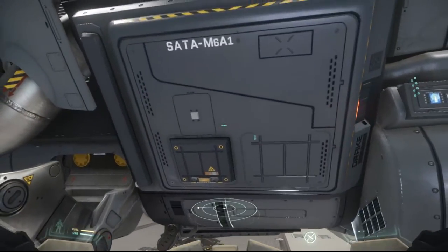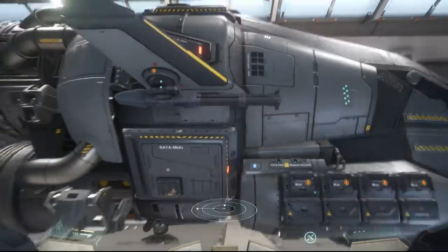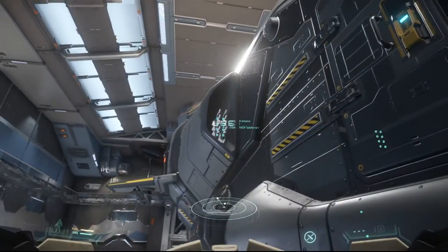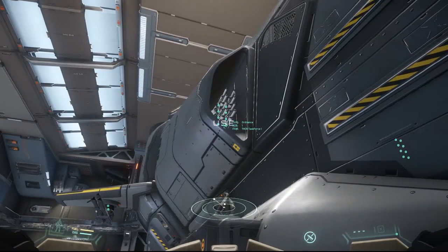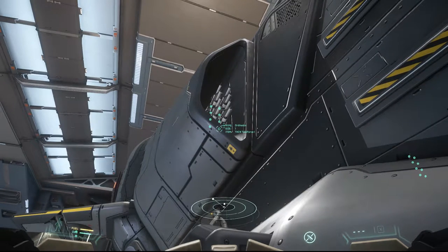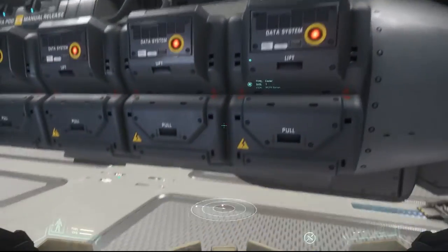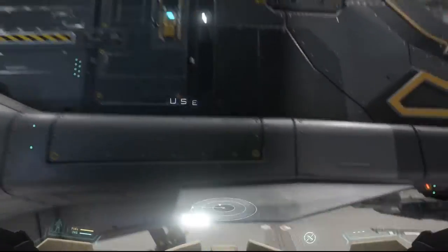Here we've got some panels where you can probably get inside as an engineer to repair stuff or recover data. We've got some small guns, and here we've got some nice missiles — I'm counting at least eight size-one missiles from the THCN Task Force 1 ordnance. And here we've got the data systems, which we can't really interact with right now but will be able to in the future.